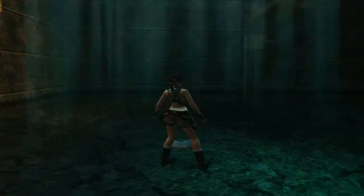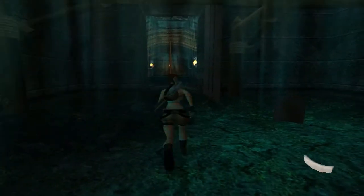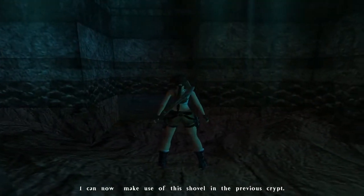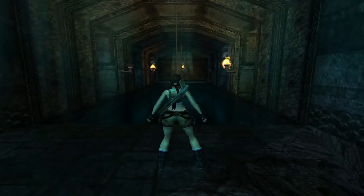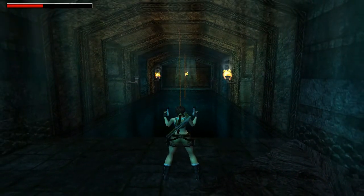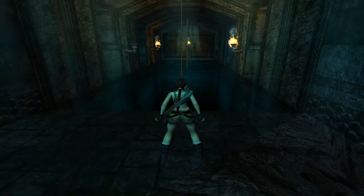We now have access to this shovel piece, and if we come close to the crawlspace we came from I can now make use of this shovel. Before we go back there is a secret - let me just check my health. Last time I practiced I had one percent health and still had to do the boss, so you can do the boss without getting hit. I'll try and do that just to show off.